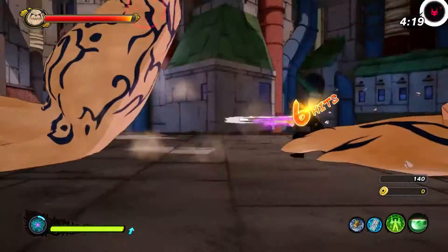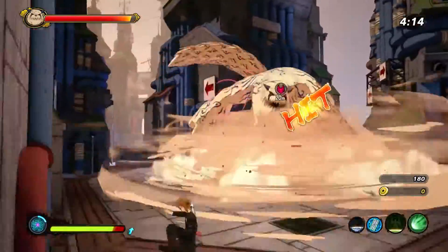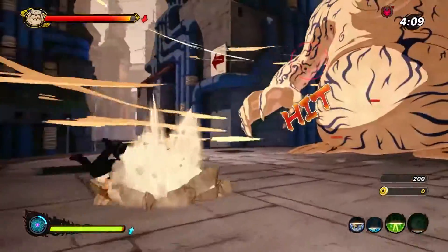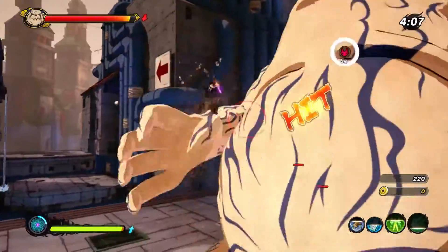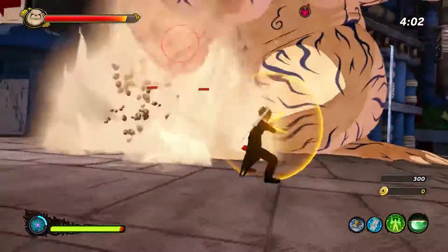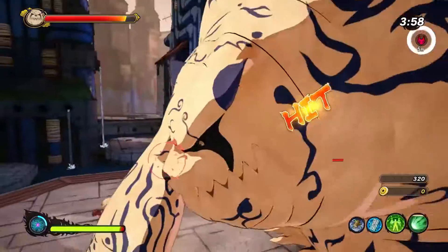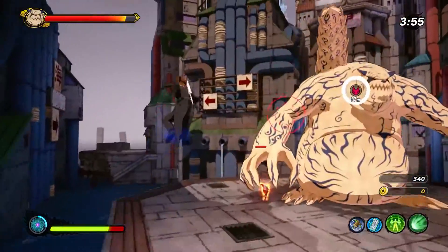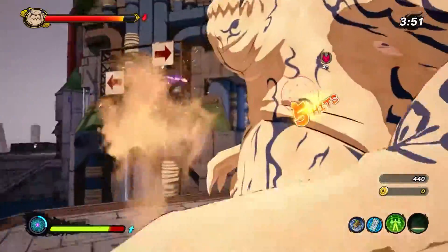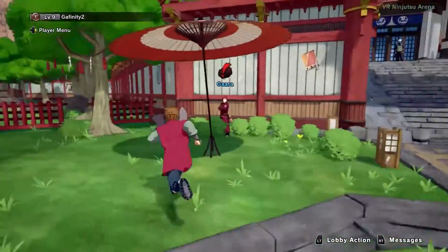Once you've done those two VR missions from that one person, there'll be somebody around the village with a red exclamation mark — you'll have to walk around to try and find them. The village isn't too big so it shouldn't be too hard to find. I think the first person with the exclamation marks is Sakura, so go to her and start those steps, and then once you finish with her, go to a different person and carry on doing that over and over again until Gaara has a red exclamation mark.